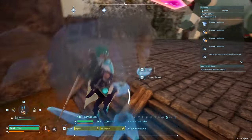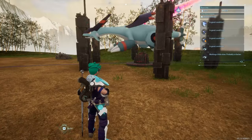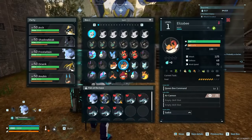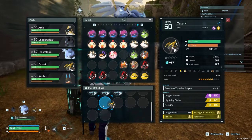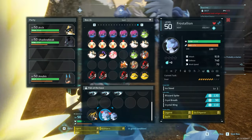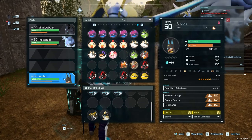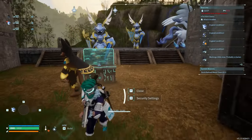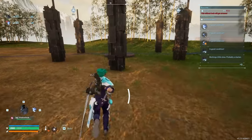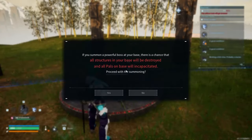I'm putting in all of these Pals. I think I'll have Shadow Beak on my team mostly. I'll throw in Orzerk and Frost Stallion — I'll keep Frost Stallion on my team and throw in Anubis too. This could be a bad idea; I could have just wasted my time again, but let's go.